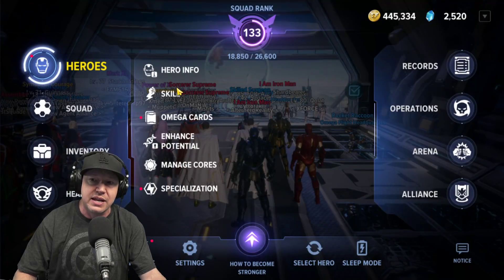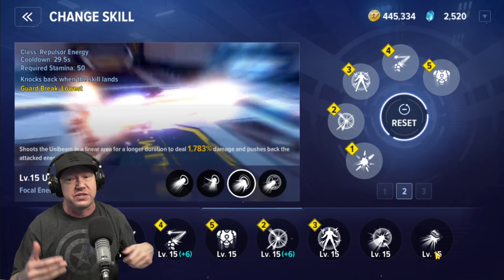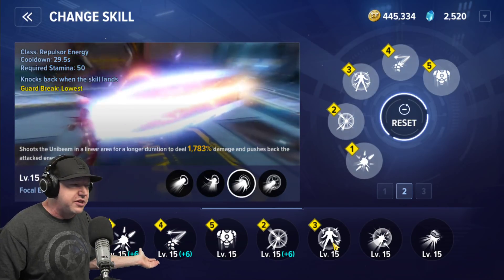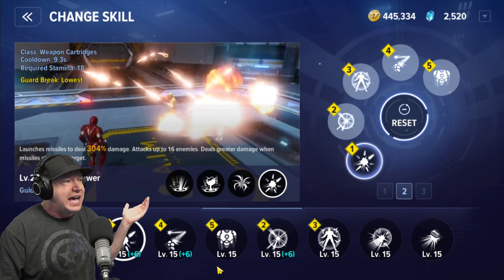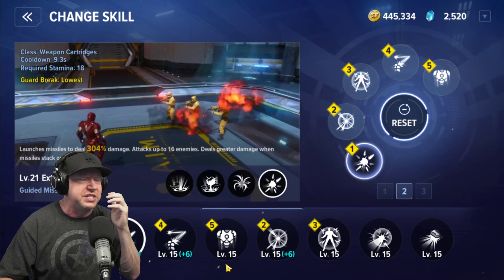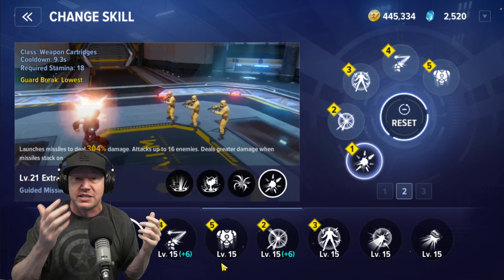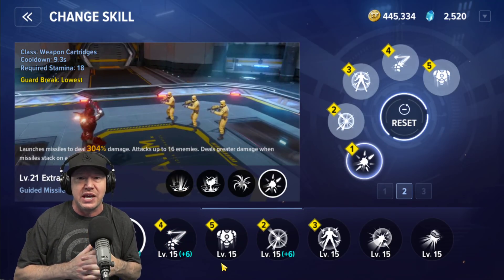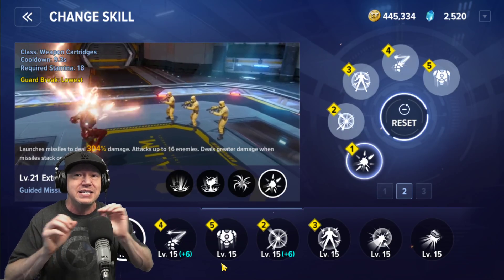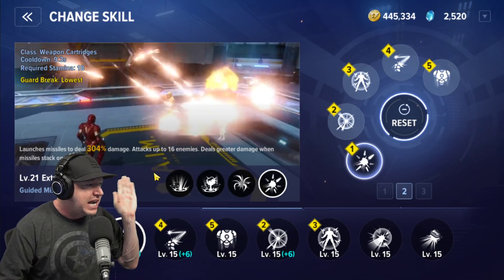I'll go over what this build looks like on Iron Man. This skill tree would work even without the Hydra set, but it really works for me. First up is probably one of the most popular abilities in the Iron Man kit: Guided Missiles under Extra Firepower. It's a weapon cartridges ability that fires quite a bit. In PvE it splits up and hits a lot of different targets, making it probably one of the better abilities in Iron Man's kit.